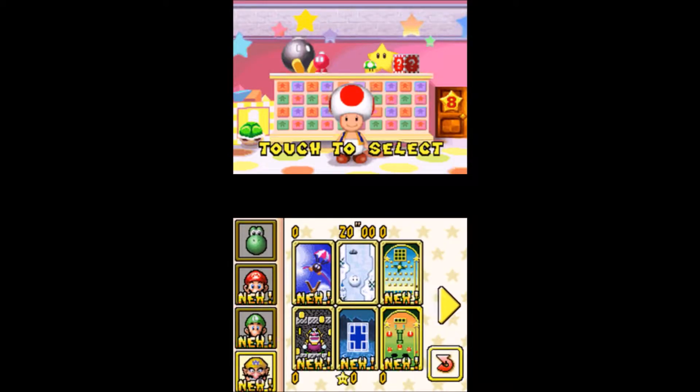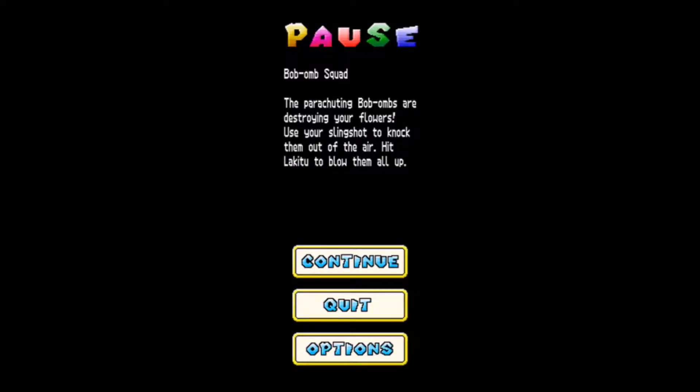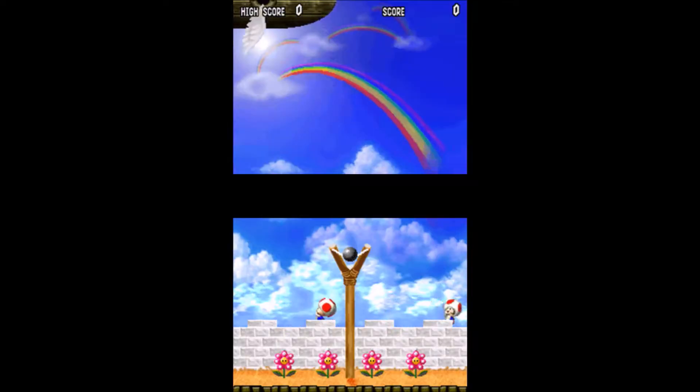So what's the next thing on our agenda? We're gonna go through Wario's now. So let's have some fun with this one - with Bomb Squad, the parachuting bombs are destroying your flowers. Use your slingshot to knock them out of the air, like hitting them to blow them all up.